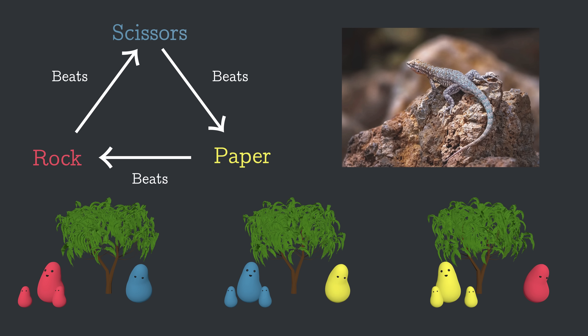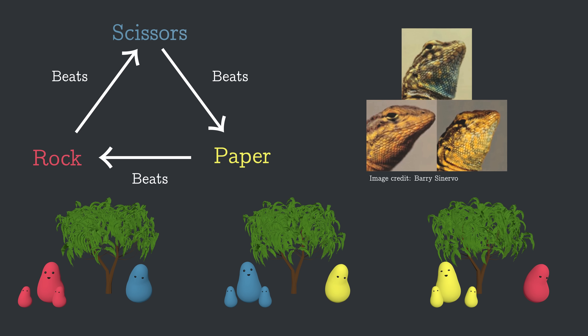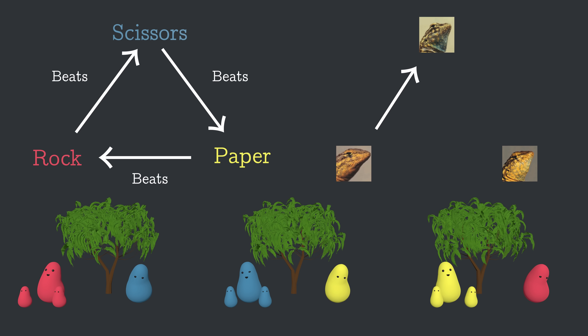One example is the common side-blotched lizard. There are three main throat colorings for males that relate to how territorial they are. The orange throats are very aggressive and control large territories, which makes them out-compete the blue throats, whose territories are smaller. Blue throats out-compete the yellow throats, which don't control a territory at all. But the yellow throats do well against the orange throats by sneaking into those larger territories, which are harder to defend.